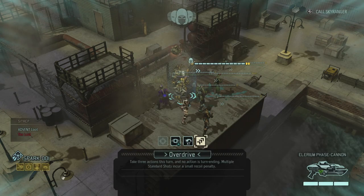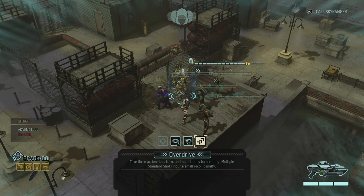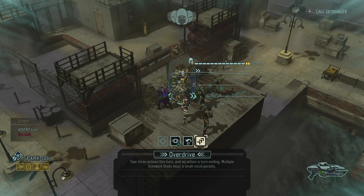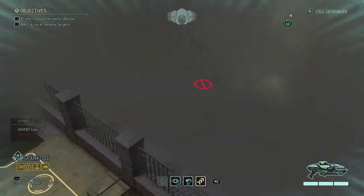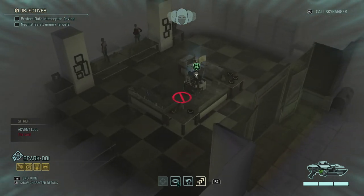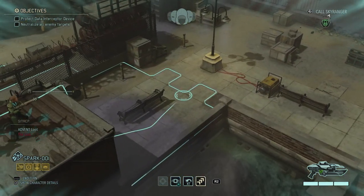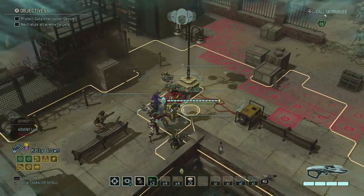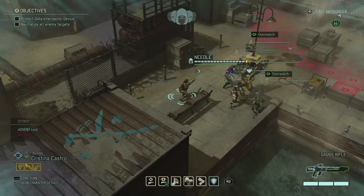The Spark also has overdrive — take three actions this turn and no action is turn-ending, though multiple standard shots incur a small recoil penalty. That is really good for damage dealing. Let's head out with the Spark unit first. Since we have increased detection radius, I'm just going to put everybody on overwatch and see what we can do next turn.